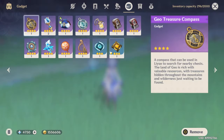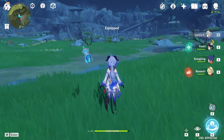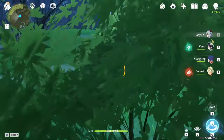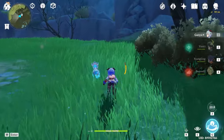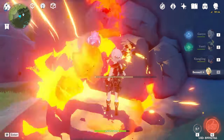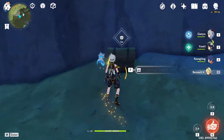Using the Anemo treasure compass is very easy. You just need to equip it, then press Z, and it will show a line pointing to where the nearest treasure chest is. All you need to do is follow straight where the line is pointing and you will find a chest. Let me break these rocks using my Bennett first — and there you go, you get a chest.